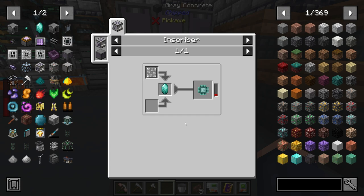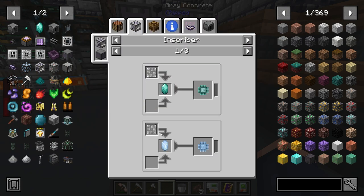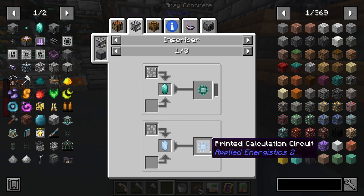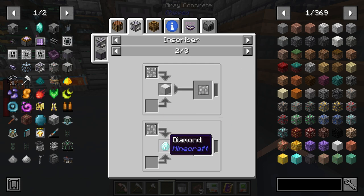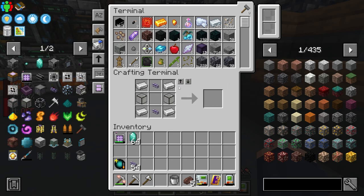Moving forward things get a little more complicated as we dive into something special from Applied Energistics. Right here is a universal press — this is what we need to make the parallel circuit. The universal press has cool characteristics: you can just put any item in and it'll generate the circuit needed. Instead of using five different presses, you place this one in and just feed it the item you need and it produces it — another quick way to automate.